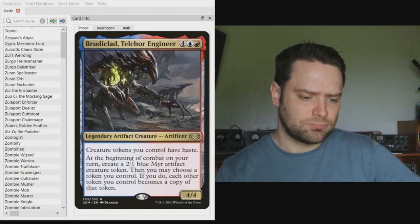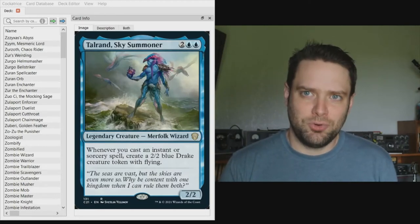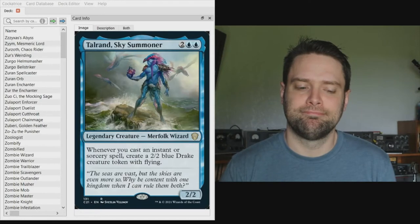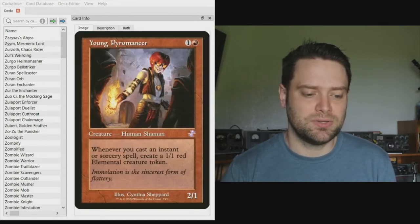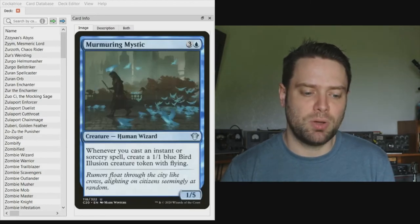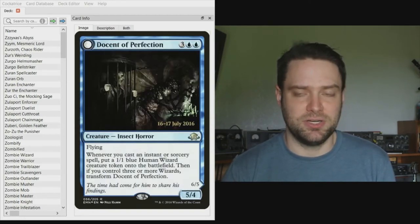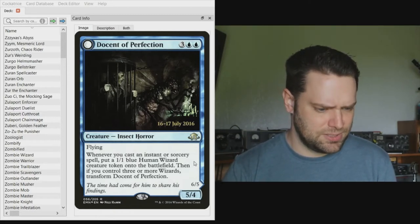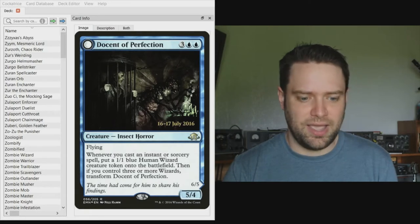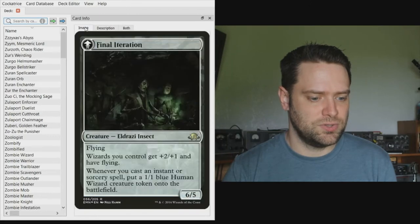Talrand the Sky Summoner creates a two-two flying Drake whenever you cast an instant or sorcery. Young Pyromancer creates one-one elementals. Murmuring Mystic creates one-one blue bird illusion creatures with flying. Docent of Perfection creates one-one wizards, and after you have three wizards in play he flips and all your wizards get plus-two plus-one.